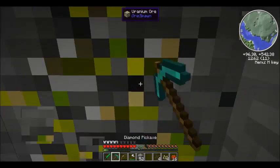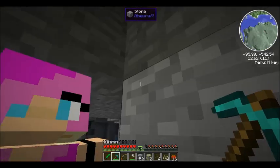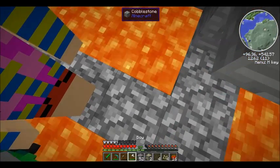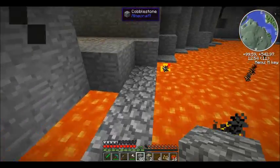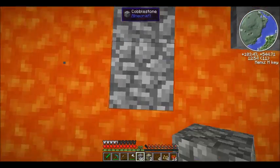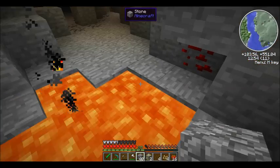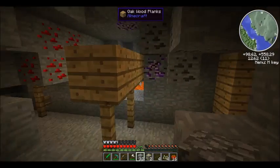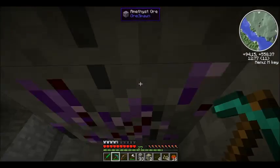Alright, I do not want to lose this. Ooh, there's more — there's two. I really do not want you to go into the lava, so I am going to build around you. Alright, now let's go. Let's go across here. I just really want to find a bat. There's more amethyst. Take that. Thank you.